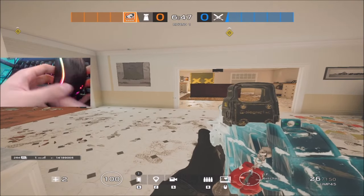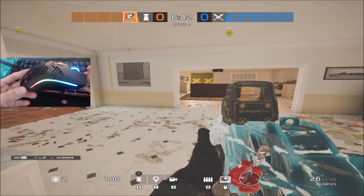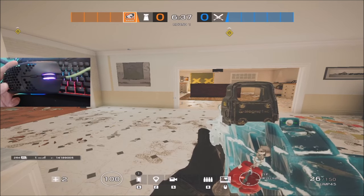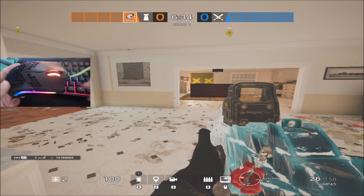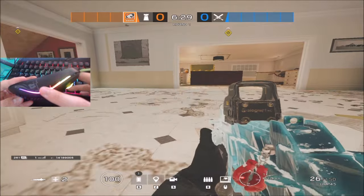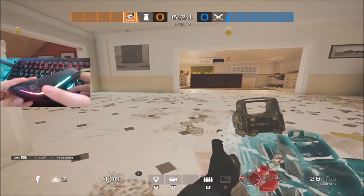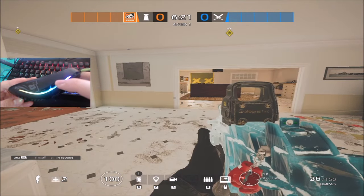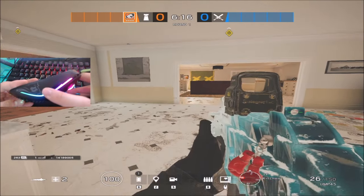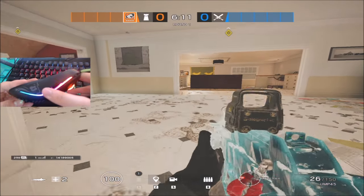First off, starting with the mouse — this is a Glorious Model O, one of the first few batches that came out. I have a green cable because the black cable that came with it had issues, so they just sent me a new one. I have this side button as my knife and this one as my prone button. These are really easy to access because it's right above my thumb, and if I need to panic melee somebody I can just reach my thumb up, or if I need to go prone to get an angle, I don't need to move my fingers away from WASD because it's already on my mouse.